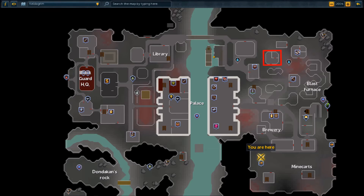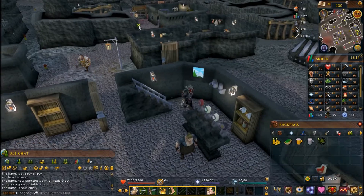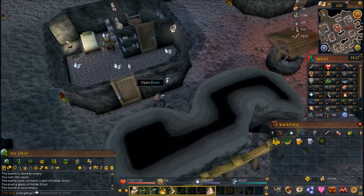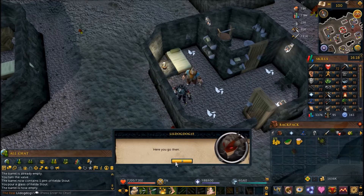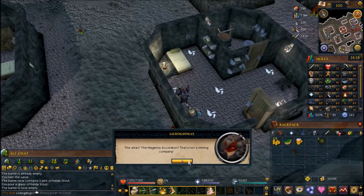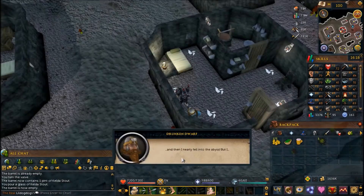Bring the beer to the drunken dwarf and speak to him about the Red Axe. He'll tell you a story about a cave to the south — your screen goes black a couple of times because he doesn't really know what he's talking about — but you get the hint that a cave to the south might be where the Red Axe are hiding.